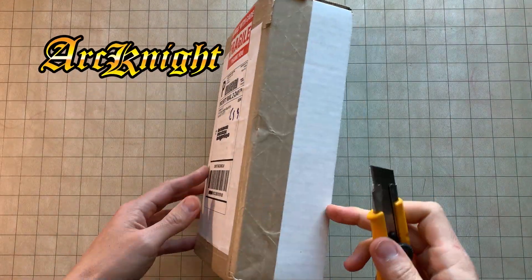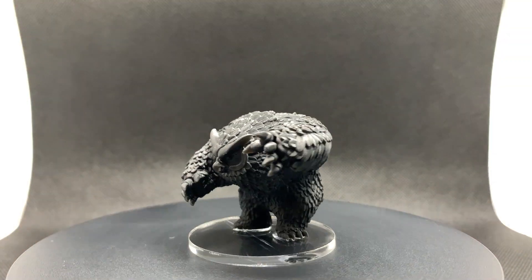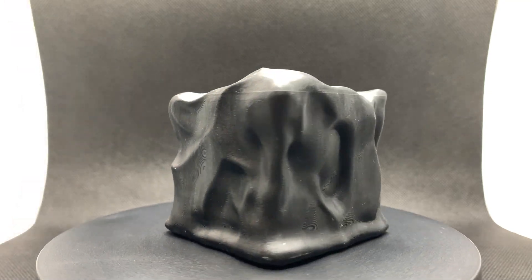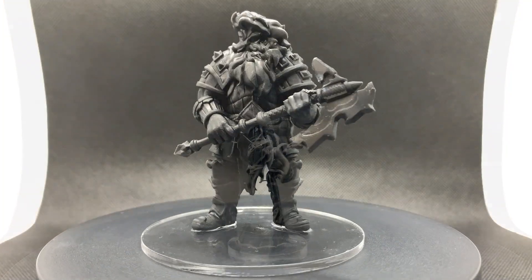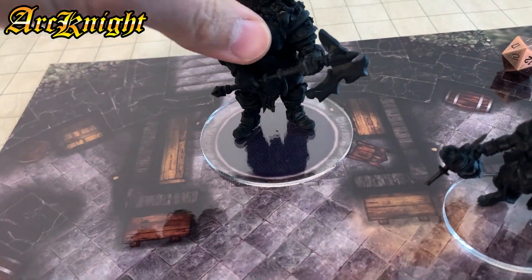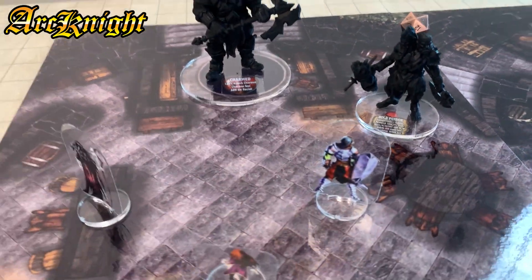Arknight made their name with flat plastic minis, but the next step in their evolution of products is ultra-detailed resin prints. If you don't want to deal with the messy process of printing them yourself, you can bolster your minis collection with Arknight's first collection of 3D models called D&D Classics 1. Included are 6 iconic monsters, printed solid with an appreciable heft in the hand. All are mounted on a nice thick clear acrylic base so you have a better view of terrain underneath or any status tokens you might be using. Painting these things up is still on you.